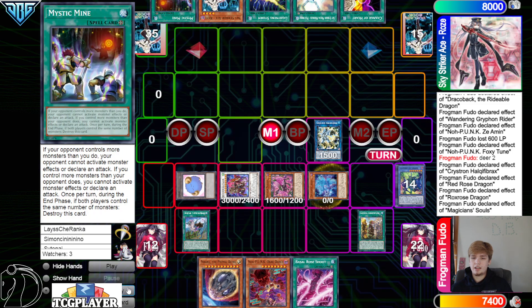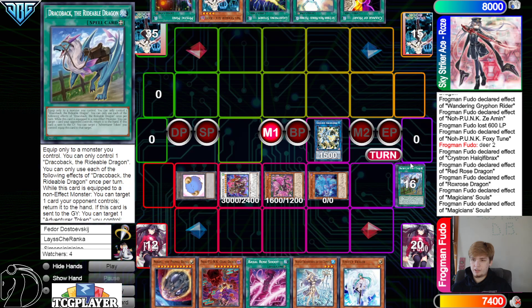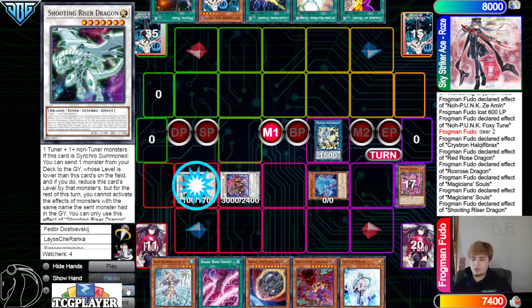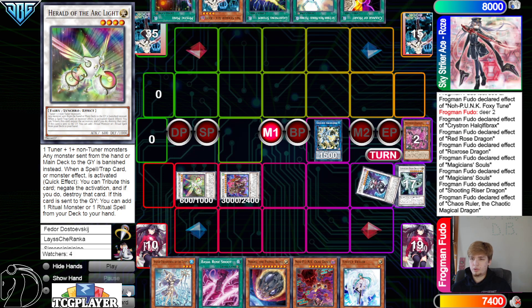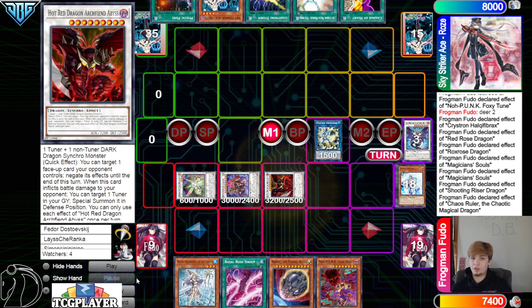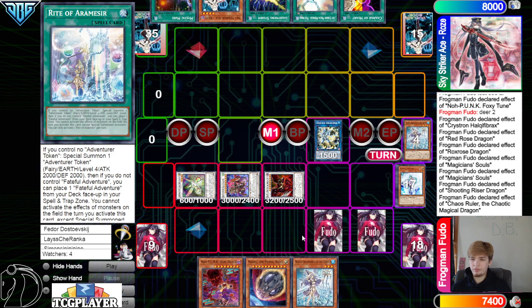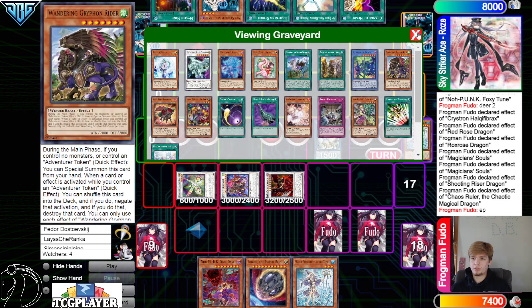Even if you have all these going-second cards and can crack their entire board, they're gonna have a new one in their hand. Draw Temple, Veiler. Go for Shooting Riser. Shooting Riser effect dump Snow, then go into Herald of Arc Light. Pepega Ruler banish, summon out. Normal summon Veiler, turn those into Hot Red. Banish Temple, grab Right, then set two. End phase. We got Herald, Floor, Hot Red.